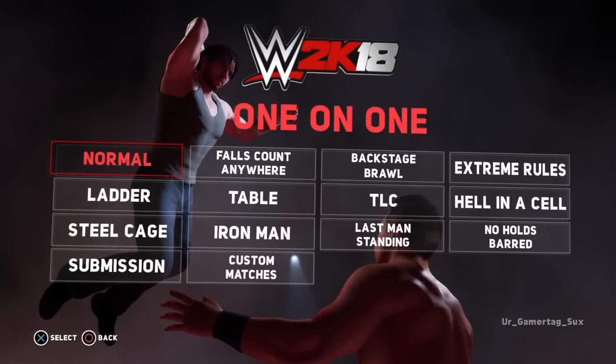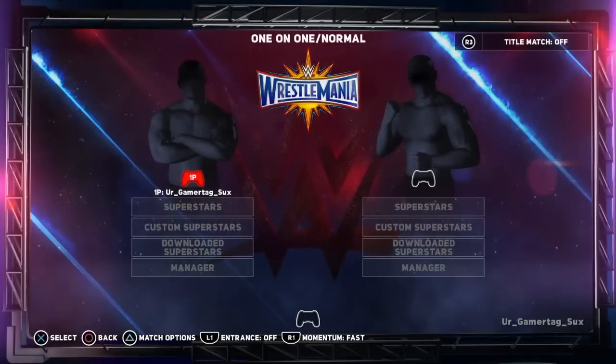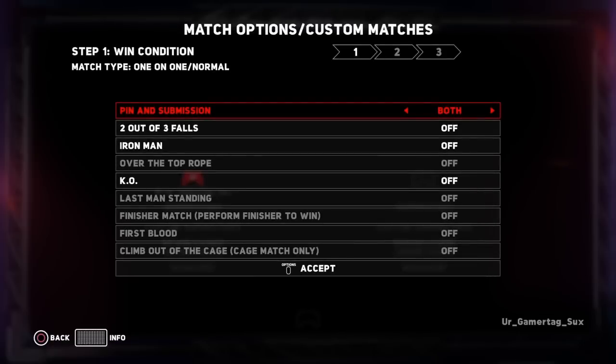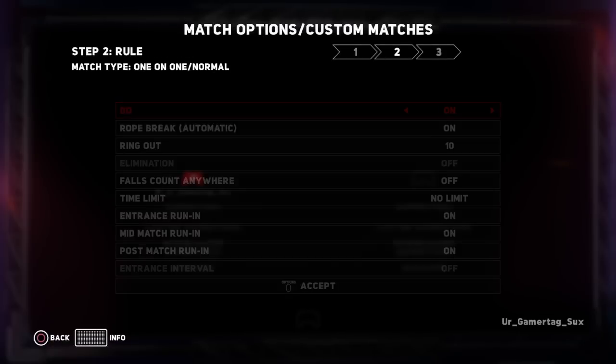What you're going to want to do first is select normal match. Once you guys get to the screen, you're then going to want to select match options, and then select custom match rules. Then you're going to want to hit accept, and then accept again.